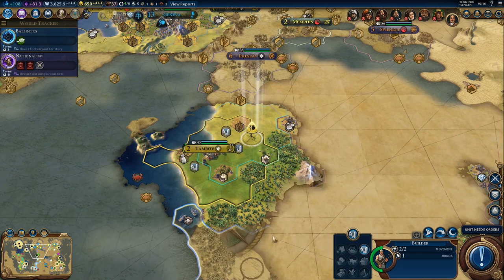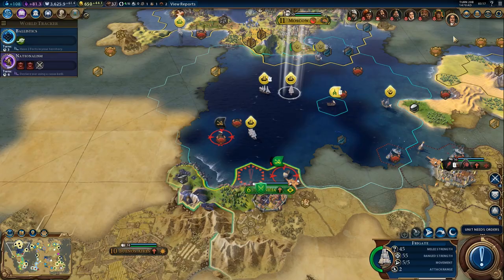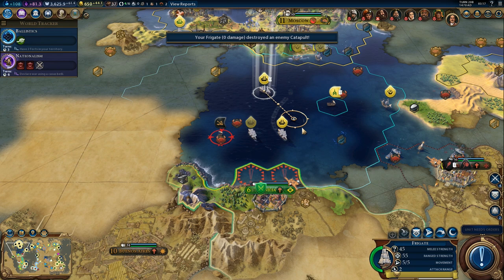Grab the farm and get the rice. And the gypsum. Brazil - come on, do you really want us to take your city? Apparently the answer is yes. Fine, you asked for it. We got three frigates - that should be enough to get the job done. They asked for it.